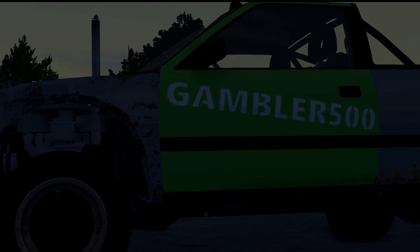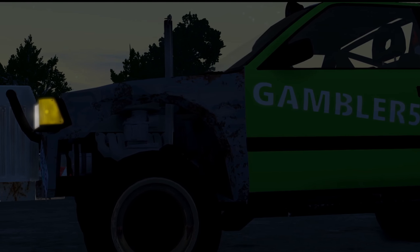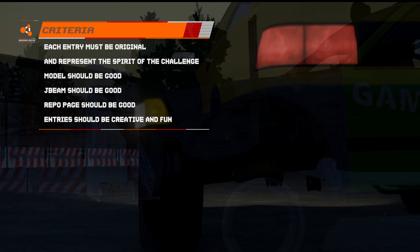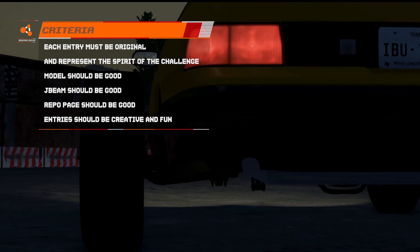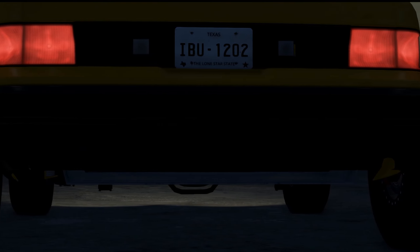The criteria set out by the judges for entries to take note of as they create their contraptions: each entry must be original; each entry must represent the spirit of the challenge; the 3D model should be as good as possible; the J-Beam also should be as good as possible; the repo page should look nice and have a good description; and finally the entries should be creative and fun — this is the main objective. Many experienced eyes will be going over these cars in great detail.